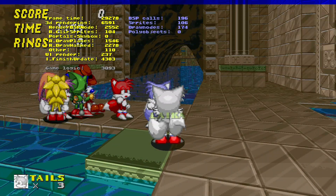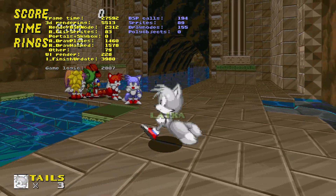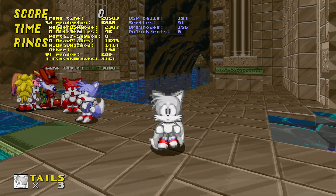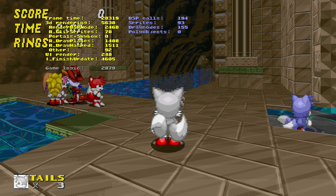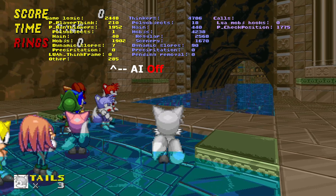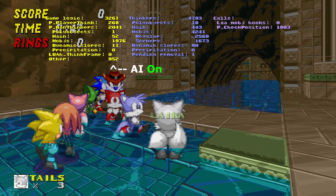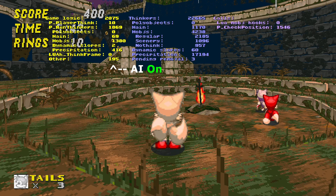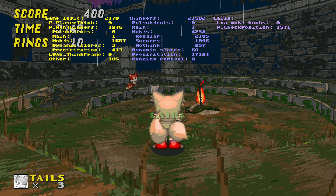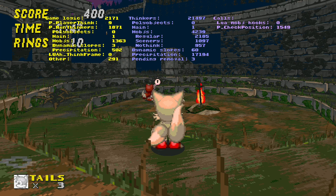Unfortunately, I couldn't capture any footage from my phone, but in testing a multiplayer session with 8 bots connected to my 2015 Moto XT — which is a Snapdragon 808 — I registered a performance difference of about 600 microseconds, with a single bot coming in at about 70, within a total budget of probably around 2,000 microseconds, or 2 milliseconds per frame.